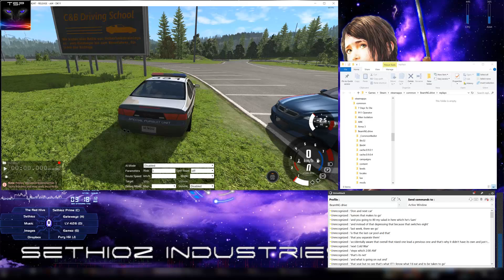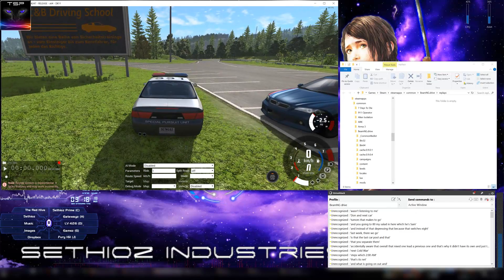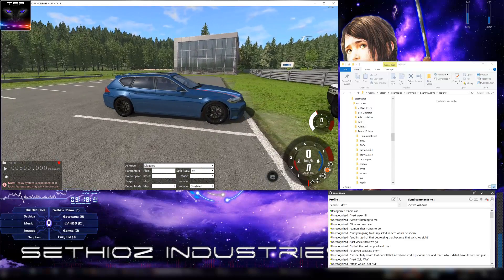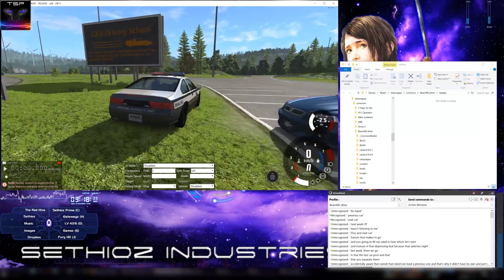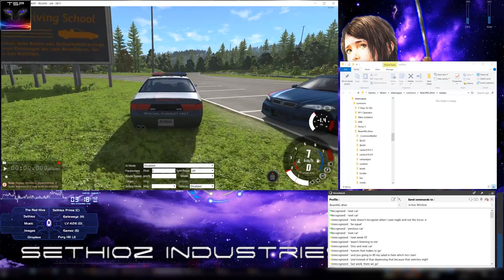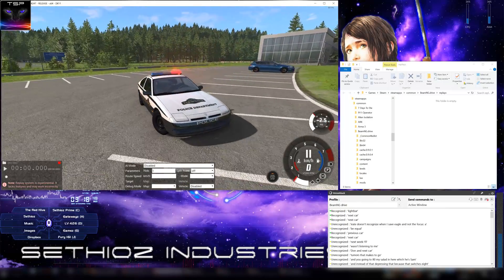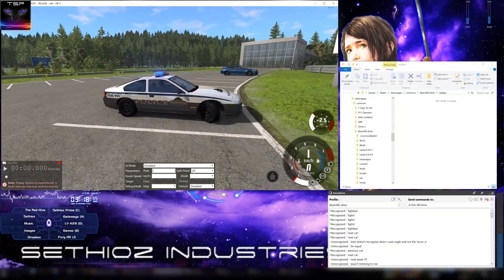Next vehicle. Next vehicle. Why isn't it listening to me? Next vehicle. Next vehicle. Next car. Next. Previous car. Previous vehicle. I don't know, it doesn't recognize when I say vehicle. Next car. Next. Next car. Next. Lights, lights. Lights. Light bar. Doubled. So you also have all those lighting commands.